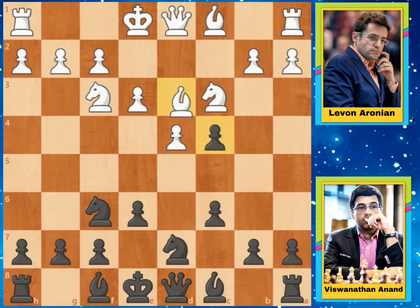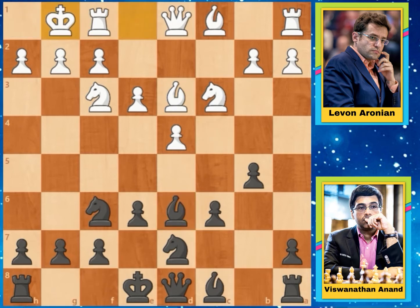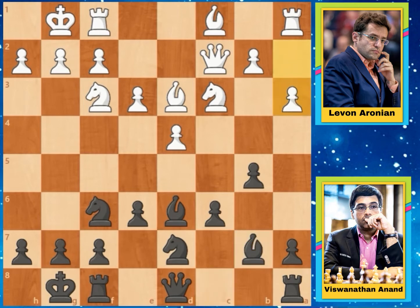Anand captures on C4, Aronian recaptures, and Pawn to B5 — Anand is attacking this Bishop. The Bishop goes back and Bishop to D6, developing this Bishop. Both players castle. After this Queen to C2, in this position both the Queen and Bishop are attacking the pawn on H7. But Anand goes for Bishop to B7, developing this Bishop. After this Pawn to A3 — this pawn is eyeing the B4 square so that this Bishop will not be able to jump here. And Rook to C8.